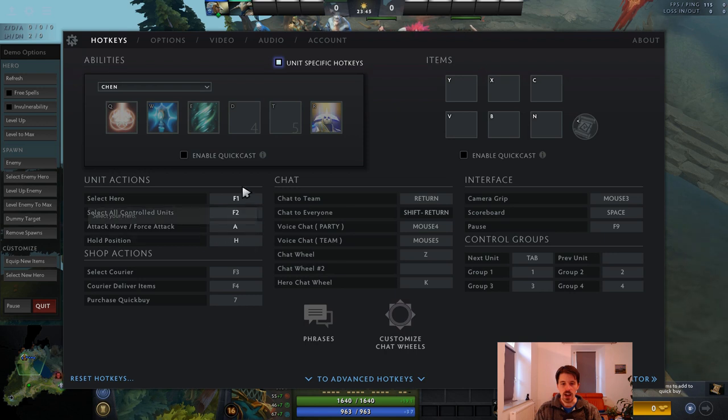You have select hero at F1 — that's just a standard from Warcraft 3. Right next to that you have select all controlled units, which is very important. This allows you to just select all of your units. It doesn't select courier or non-combat units, but it selects your hero, all your creeps, any illusions you might have, and so on.